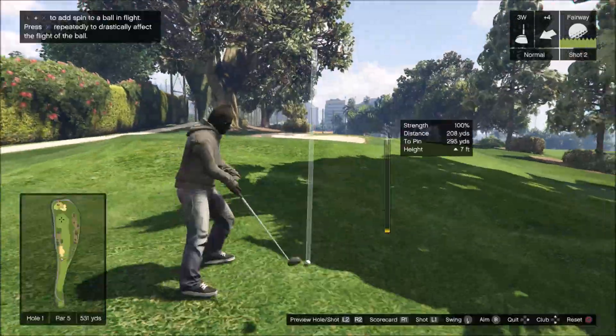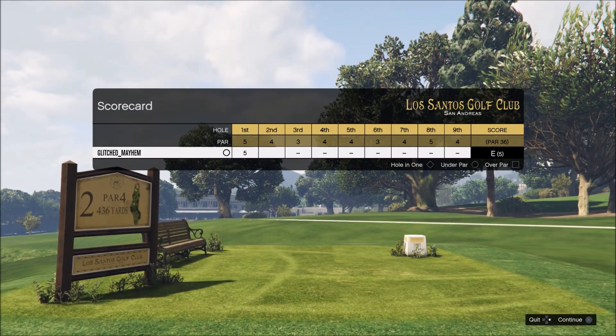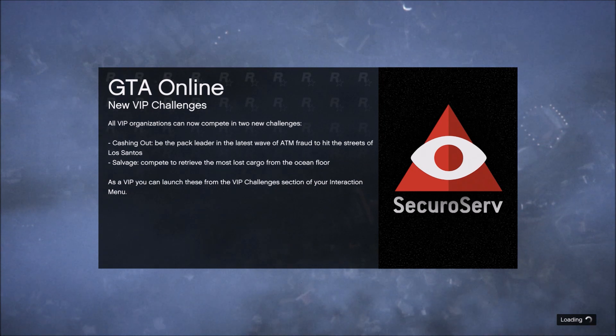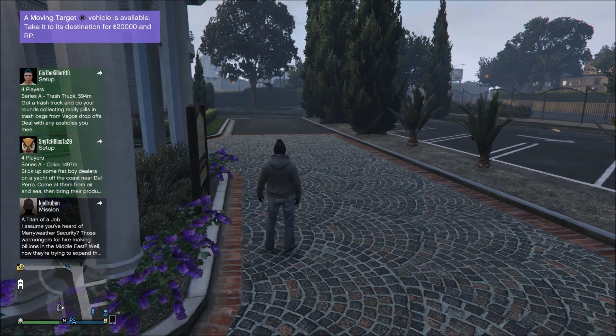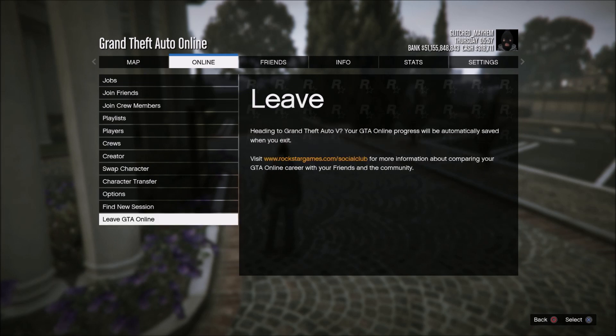From here all you want to do is complete the first hole. Once the first hole of golf is completed just completely quit out of golf. It should then kick you out and put you into a new online session, and once it does all you want to do is pull up the start menu, go to the online tab, and then quit GTA 5 Online.